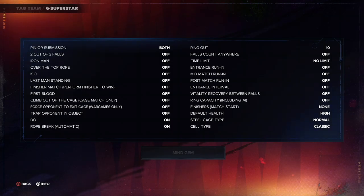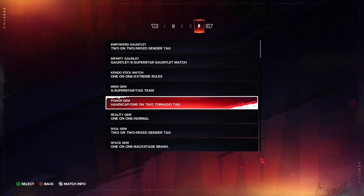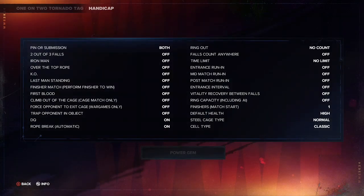Now we're moving into our Power Stone. This one is going to be a handicap one-on-two tornado tag, so make sure to make this match. Copy these settings — I already have it made but you've got to copy these rules. Make sure it's a one-on-two tornado tag handicap. That's what makes this the Power Stone.